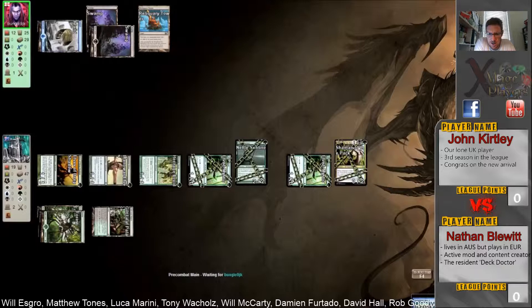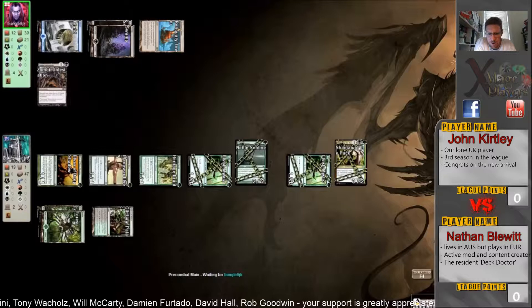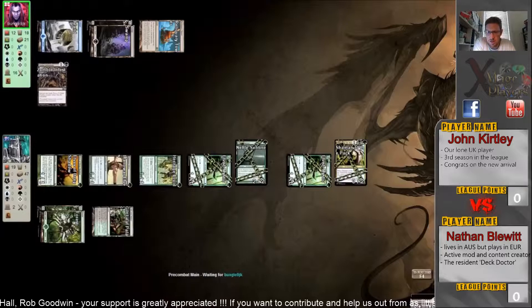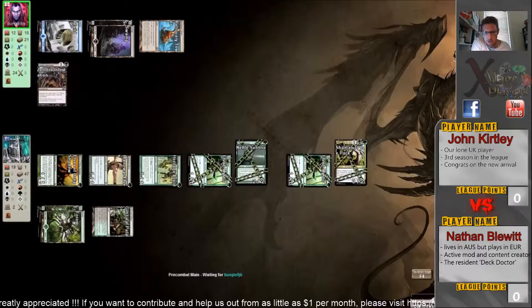Turn four — does he hit a Treasure Hunt? Zombie Infestation! It says discard two cards, put a 2/2 black zombie onto the battlefield. He's got 28 cards in hand — I don't know what happened here but somehow he's got 28 cards. There was clearly something missed in the recording. Whatever he did was quite impressive because he's about to discard a whole heap of lands and flood the board with zombies.